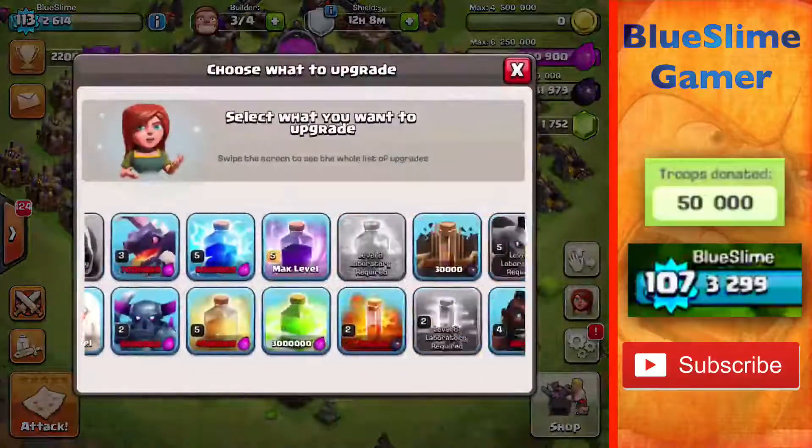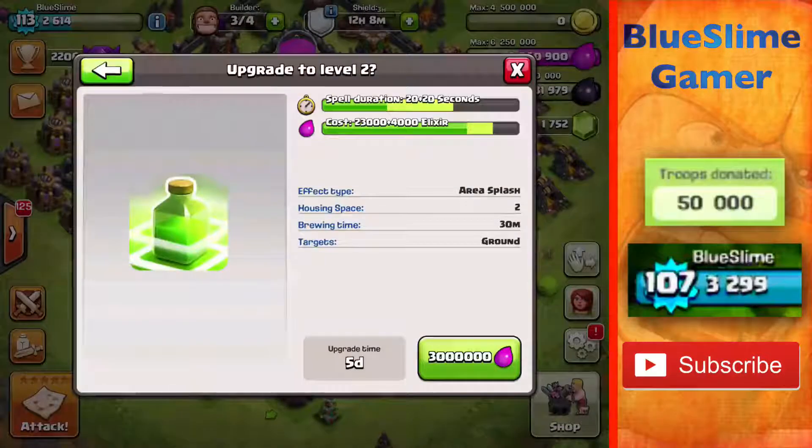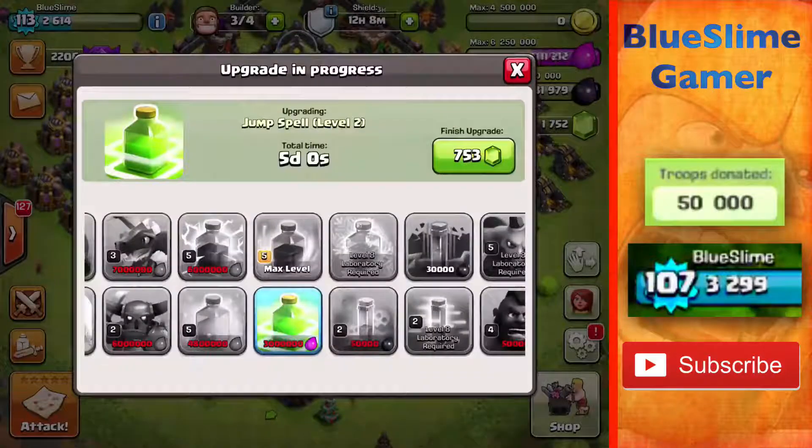Yeah, I think we'll go ahead and upgrade our jump spell, because I do use the jump spell a lot for my GoWiPe. Doubling the duration of that would be awesome. So five days — there we go.